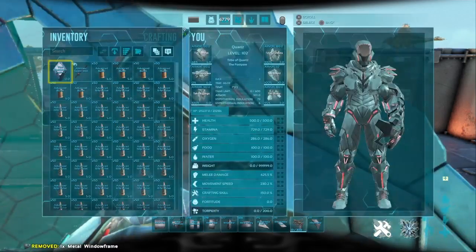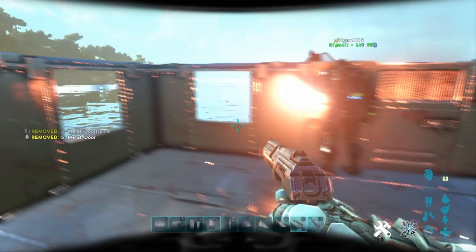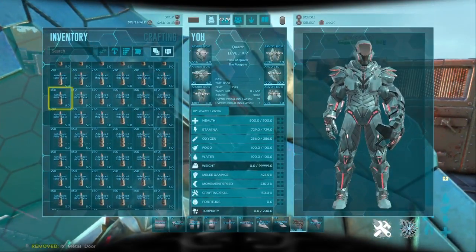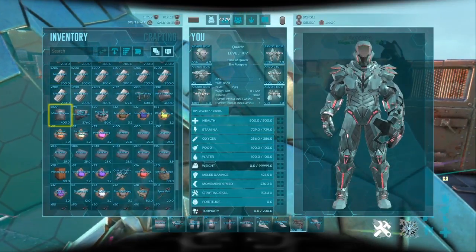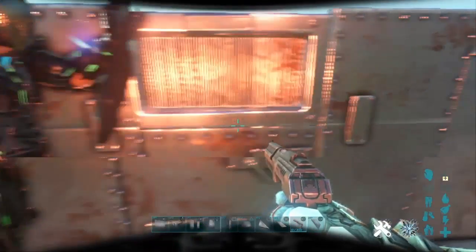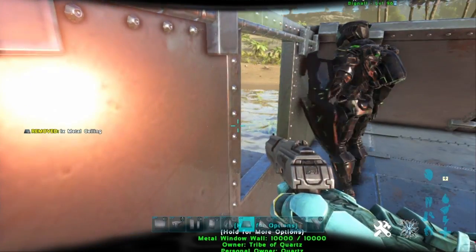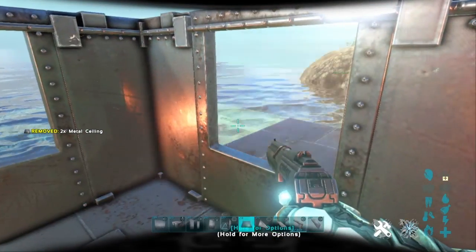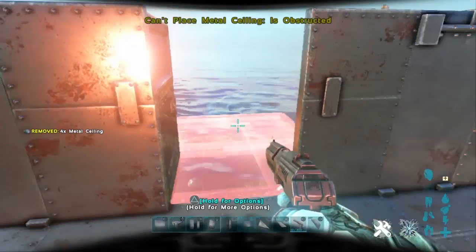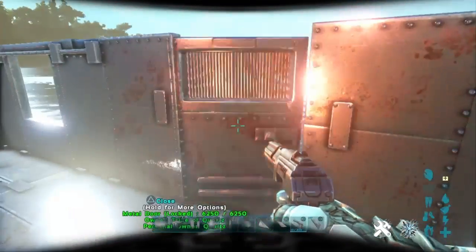From here this is where you put a door frame and a door, and then you've got to fill in the windows with obviously just windows.